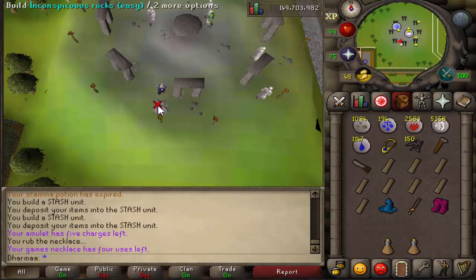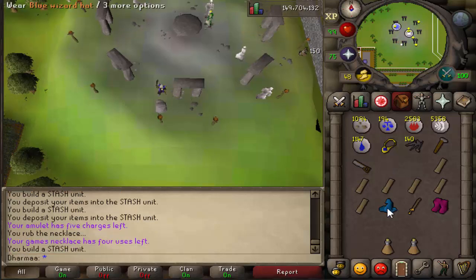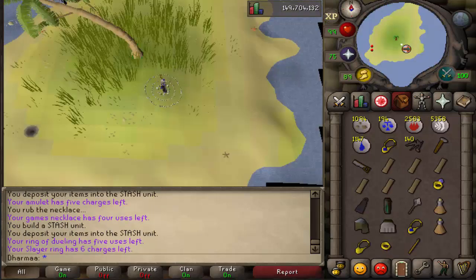Next, make your way over to Taverley to the druid circle. There are some inconspicuous rocks right here. Build them. For this one you need a blue wizard hat, a bronze two-handed sword, and some hand boots. Pop them in.